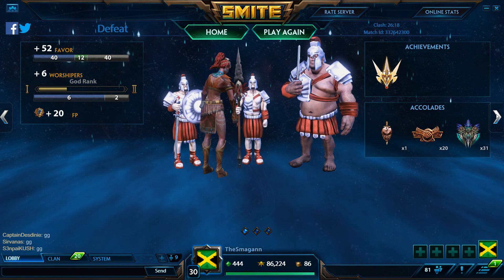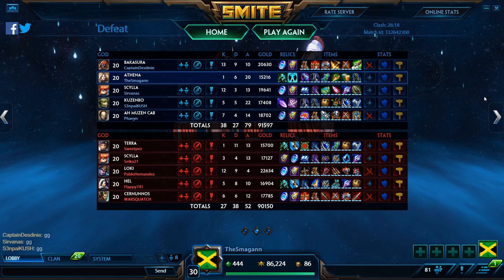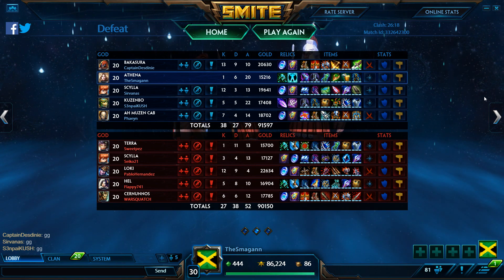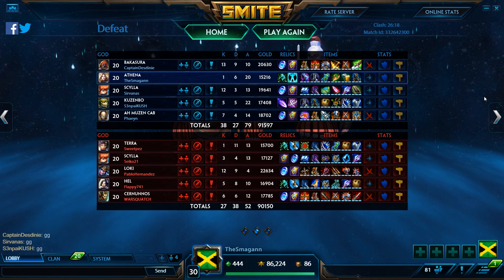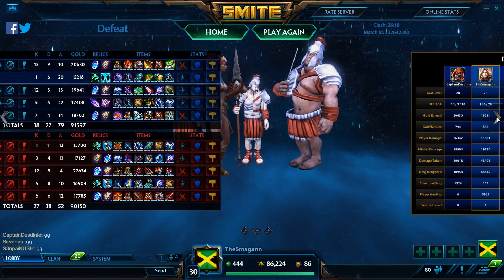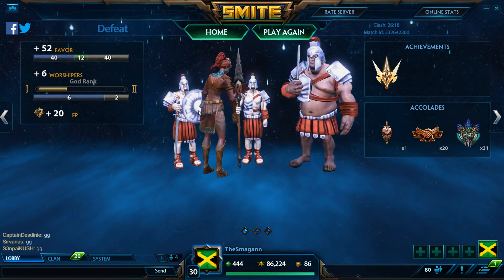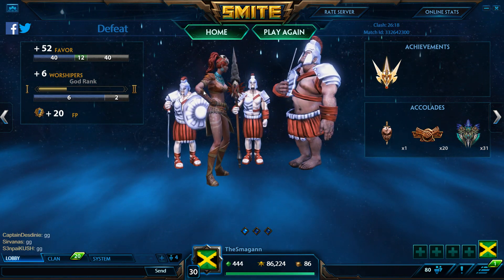We were able to get some nice initiations off, but it seems like we won most of the fights. Towards the end of the game it looked like we could win it but the Loki split push was just too much. He would just be on the phoenix taking it down every single time — he took down our phoenixes multiple times and basically won the game for them just with his split push. That's what Loki does. Anyway, this has been Megan again with the newest Athena skin in Clash — I hope you enjoyed, please like, comment and subscribe, and I'll see you guys next time, peace out!